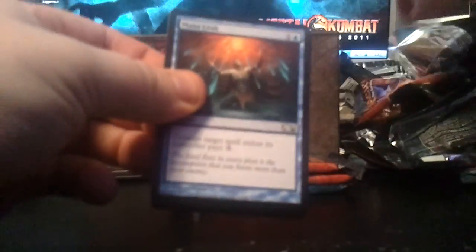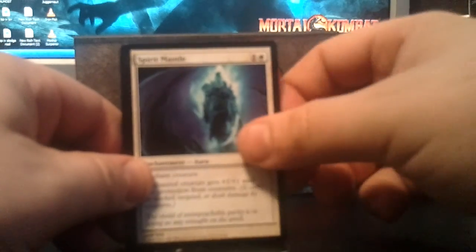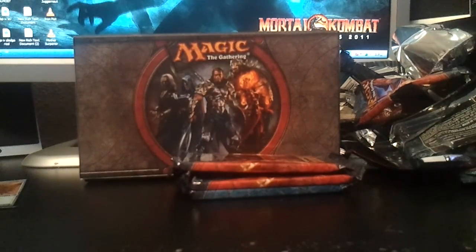Four more packs. Another Goblin Bangchuckers, a Rock Egg, a Spear Mantle. The rare is another Sundial of the Infinite — so that gives me two Sundials, going from having zero to almost half a playset.